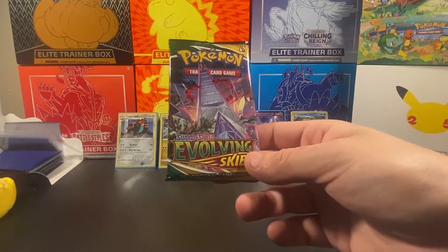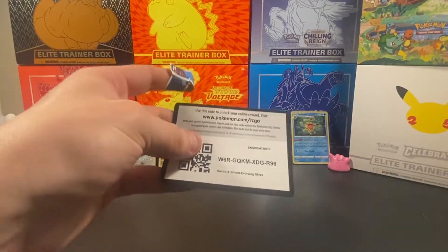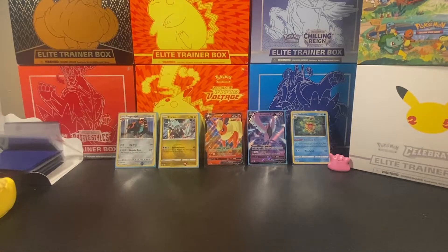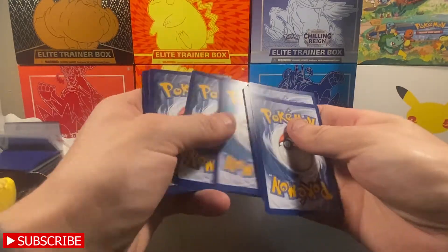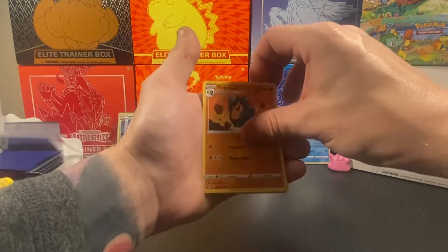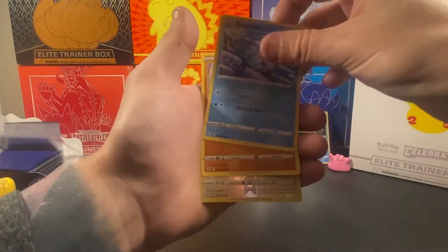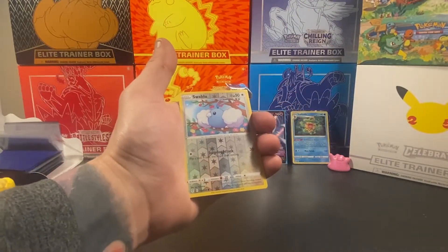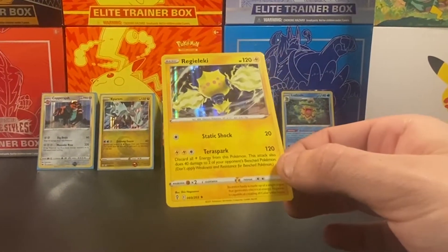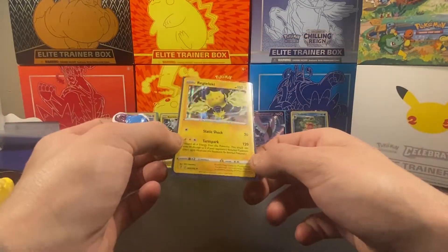Last pack — hopefully something cool lies in here: Dragonite, Rayquaza alt art, any Vmax, secret rares, ultra rares, I'll take those! Code card for y'all — enjoy, hopefully you guys get something better than I did. Here we go: Energy, Lucky Ice Pop, Tentacruel, Palipitoad, Hippopotas, Lilipup, Nickit, Bergmite, Roggenrola, reverse holo Swablu — and the last card for today's opening is Regieleki! That's awesome! Don't have this one so it's definitely going into the binder.